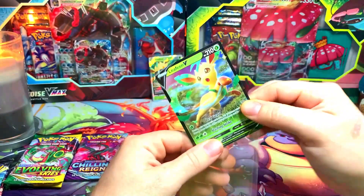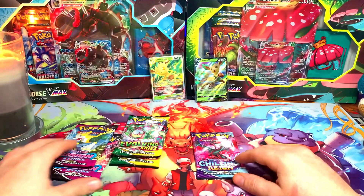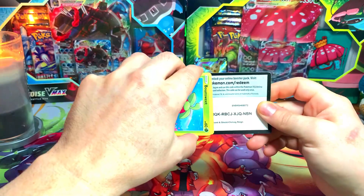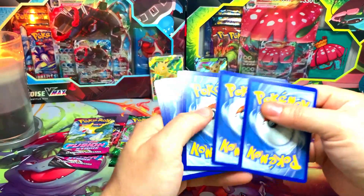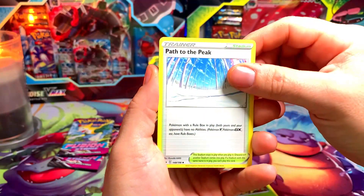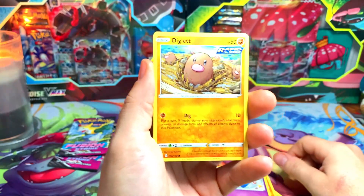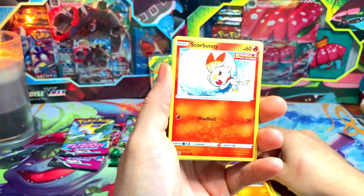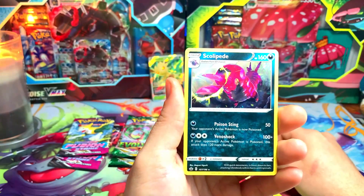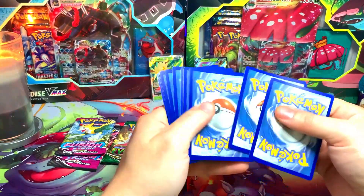We also get the regular Leafeon V promo. We'll start with Chilling Reign, then Evolving Skies, and end with the newest set Fusion Strike. First pack — Chilling Reign. We got a Moltres, Path to the Peak, Hatrem, a Bound Suit, Kubfu, Venipede, and a Scolipede for the non-holo rare. We could get a couple bangers — there are alt arts in this set as well.